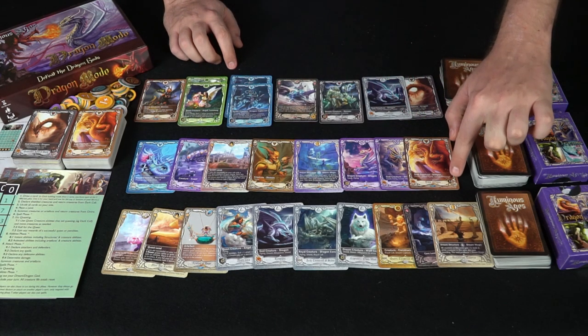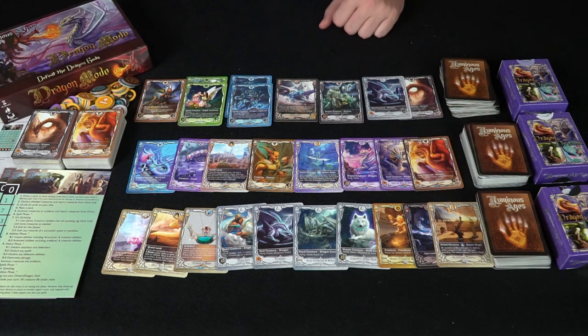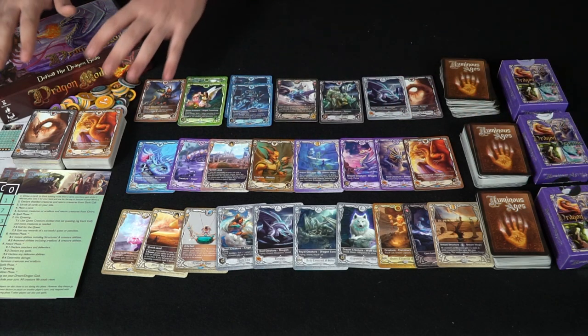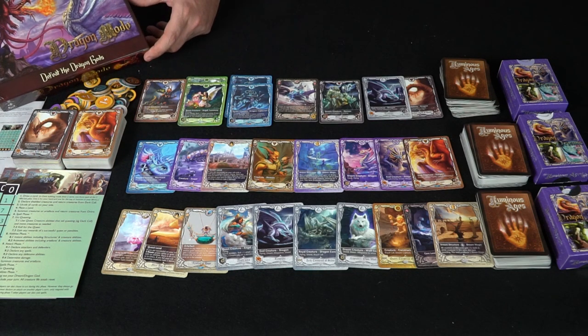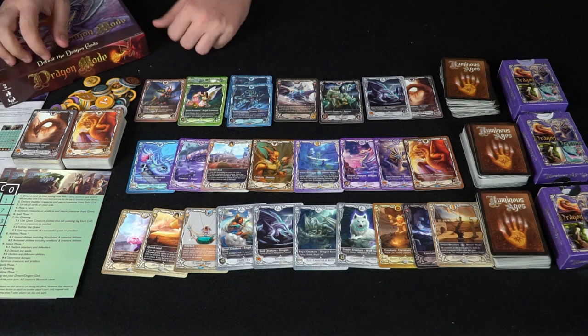It's also going to show the strength and health of a dragon lord. These are the dragon gods — they are really, really powerful. These are the basic dream decks you can pick up with Dragon Dreams. On the complete opposite side is the Dragon Mode: Defeat the Dragon Gods, Luminous Ages booster box, which comes with all the components you see here.